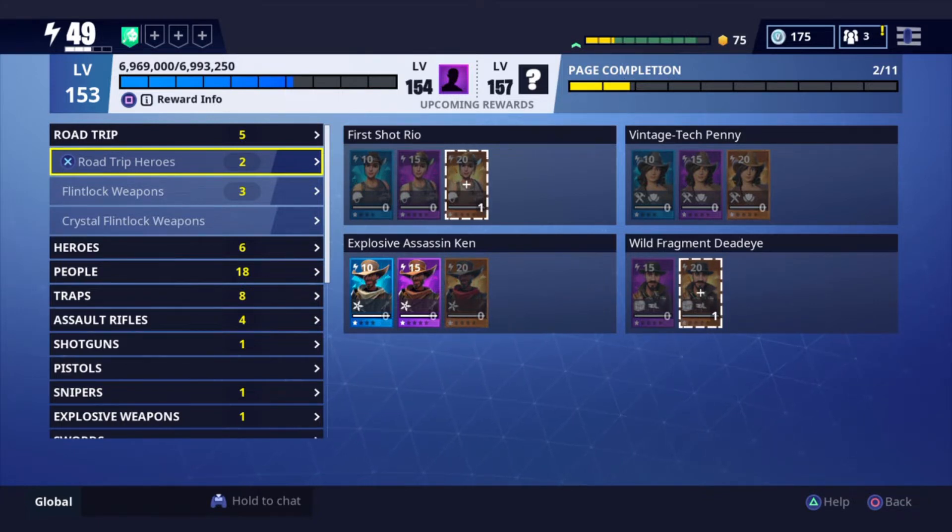Road Trip Heroes. First Shot Real — I am going to keep her. Wild Fragment Deadeye — I'd like to keep him, but I'm just going to slot a lot of stuff because I'm just not going to use them. That's the point. Level 154 — we get the three survivors, I'll take that. Level 155 — oh yeah, that's just going to be the chest picture.